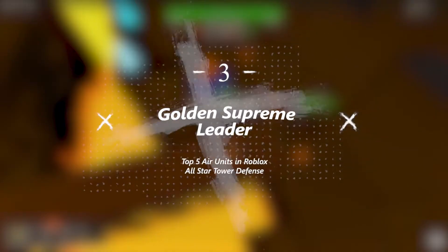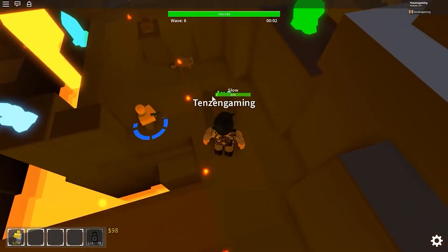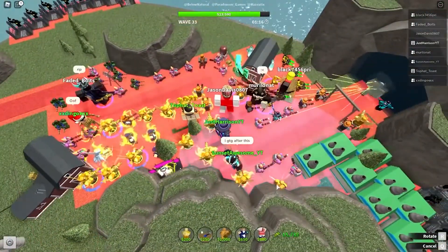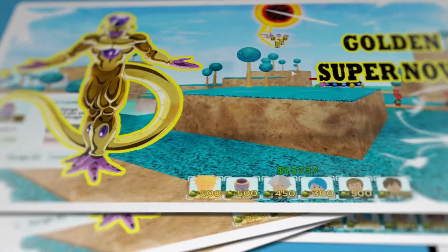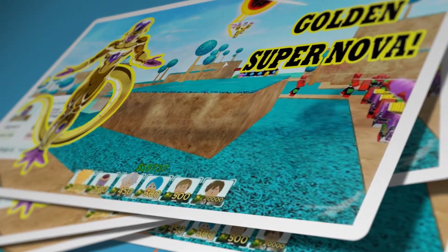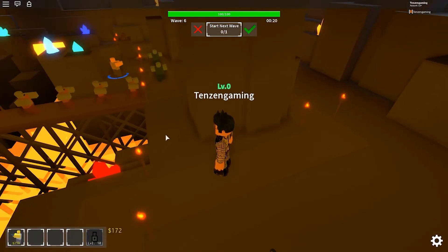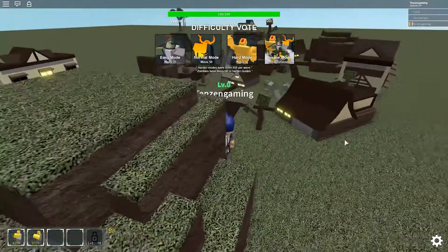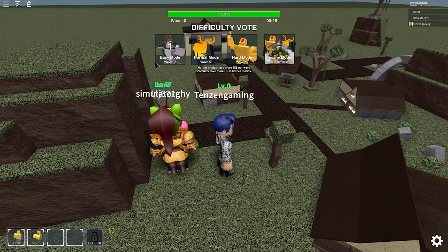Number 3: Golden Supreme Leader. Golden Supreme Leader is a 6-star air-type unit based on Golden Frieza from the anime Dragon Ball Super. On September 24th of 2021, Golden Supreme Leader was given an 8th upgrade, adding $900 more to the original cost. It can only be obtained by evolving Supreme Leader in its final form. Golden Frieza and Minato, Chakra Mode, were the first ever 6-stars obtained through evolution introduced to the game. Golden Frieza was also the very first 6-star unit to receive a unit-exclusive orb in the game.